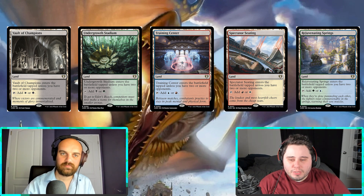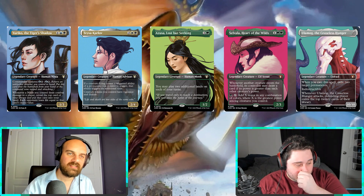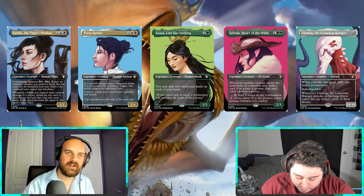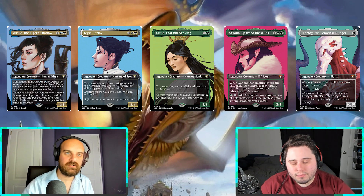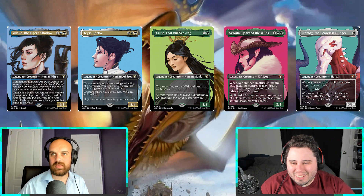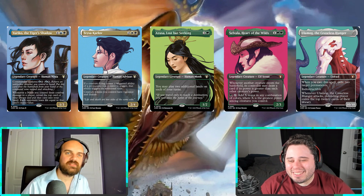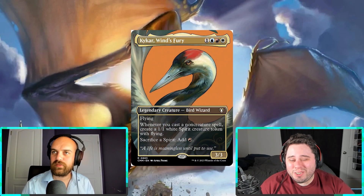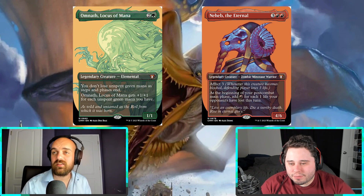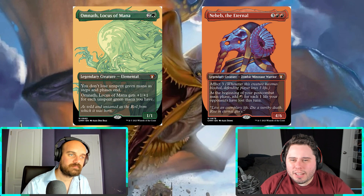I've heard a lot of people dunk on the profile cards. They're kind of weird — the non-human ones are actually fun. Ulamog's kind of hilarious. You can tell who Salvala, Azusa, Teysa Karlov, and Yuriko are by looking at the art, but it's just a side profile — just people. I like Kaika who's just a goose, and I like Omnath. The Neheb one looks awesome — it kind of reminds me of that colorful pop art you'd see in a hipster's apartment.